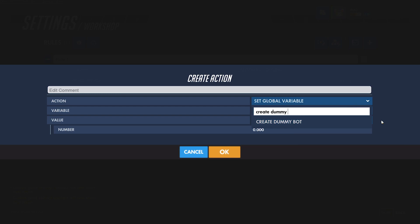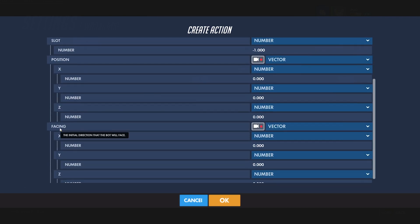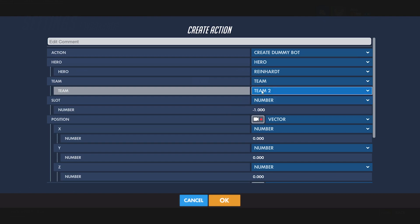Creating a dummy bot is as simple as using the Create Dummy Bot action. Here you can select the bot's hero, team, slot, position, and the direction they're facing when they spawn. For right now, I'll create a Reinhardt bot on the enemy team for demonstration. You must select a team for the bot to spawn on, otherwise it will not be created.